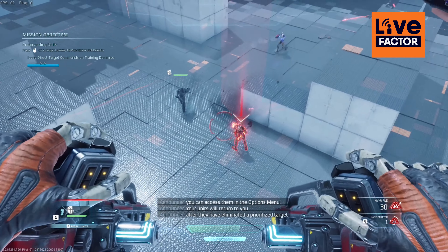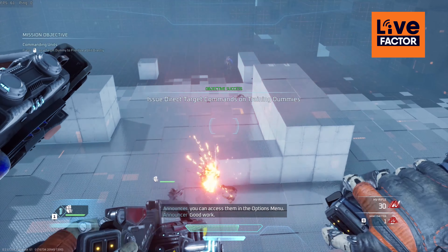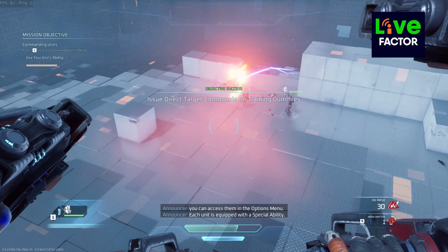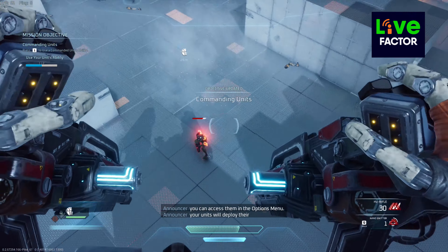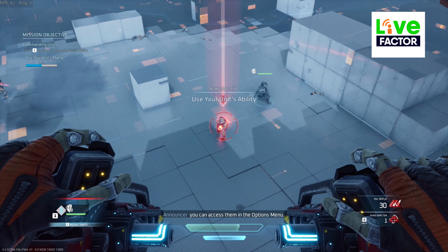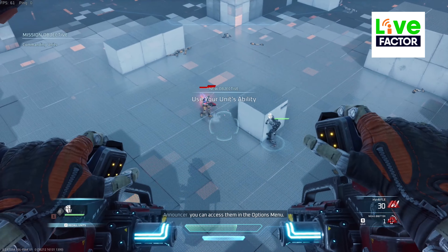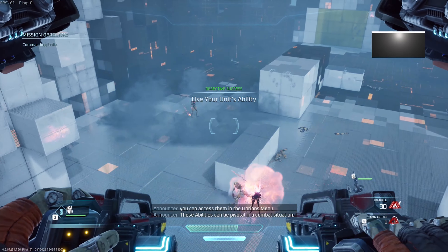Your units will return to you after they have eliminated a prioritized target. Good work. Each unit is equipped with a special ability. Using the unit ability control, your units will deploy their special ability on a target or location.